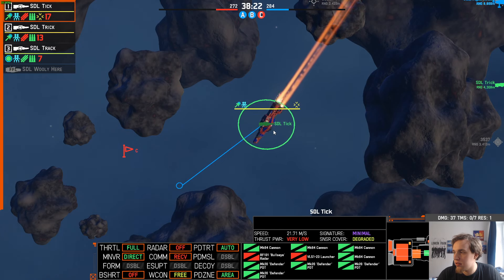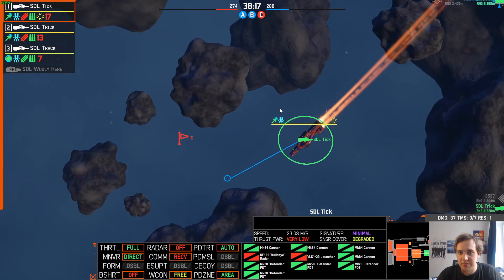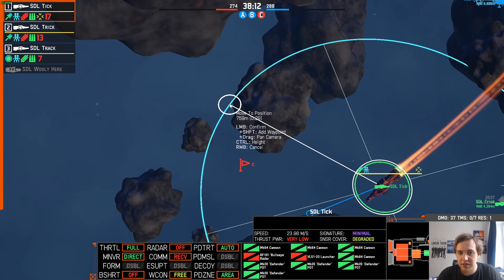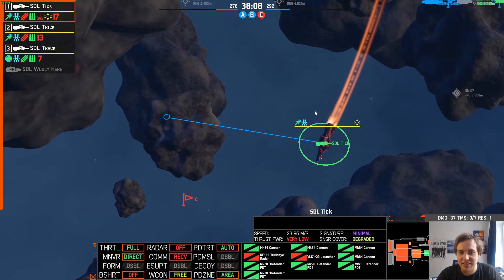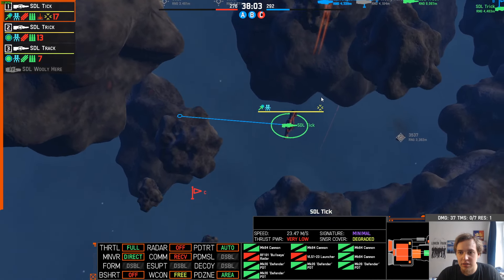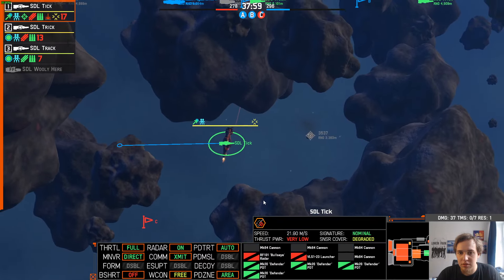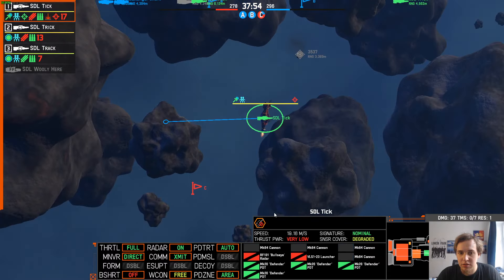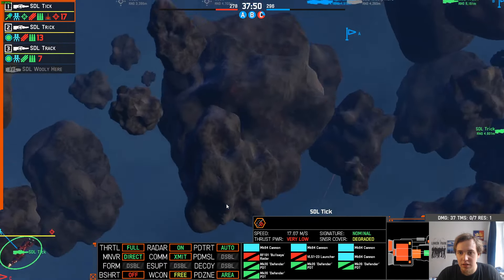Knock on wood, the Tick is doing fine. I'm getting pretty close to capturing the zone. We're getting shot again — I think there's something below the asteroid where your Tick came from, trying to hide. Do you see its engine trail? You'll be fine as long as you hide on that asteroid on C.